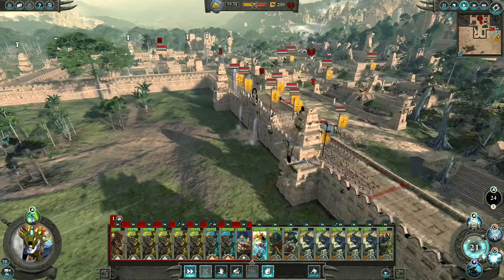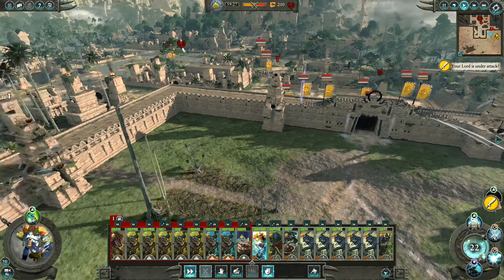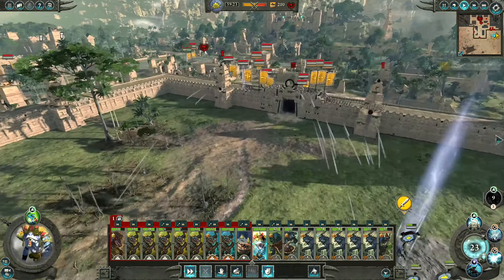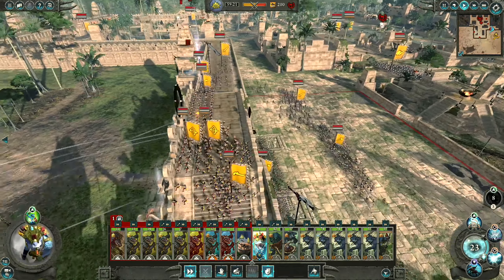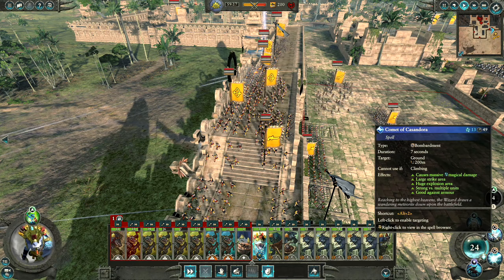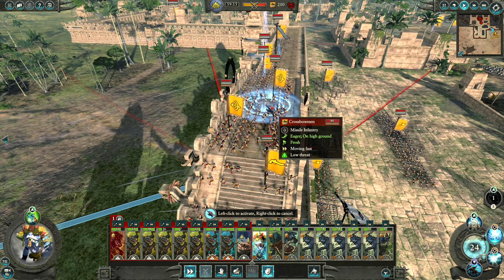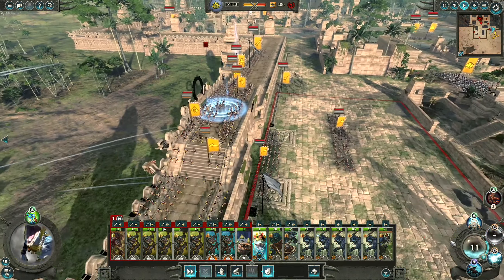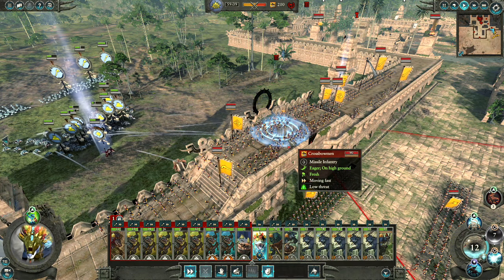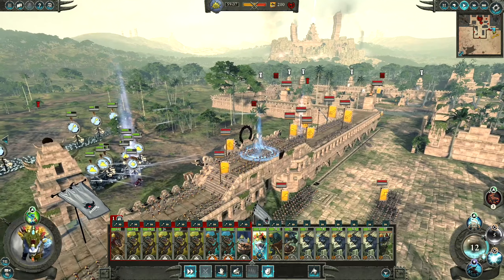They've actually only deployed on this wall here rather than the other wall, so we were actually only being hit by two towers rather than what would have been probably four. So that was a good move. On this wall I am very tempted to bring down a comet — let's go ahead and do it. Yeah, lining up there, let's see how that does.